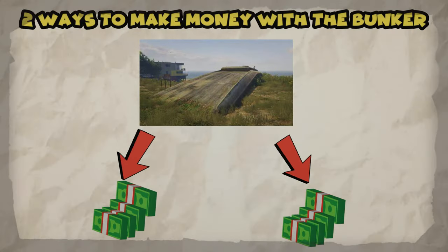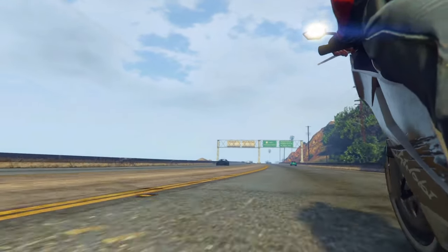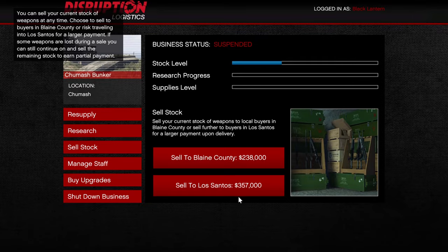There are two ways to make money with the bunker: selling bunker stock and the ammunition contract. For the bunker stock, once your bunker fills up, all you have to do is sell it — and this is where the sell missions come in.